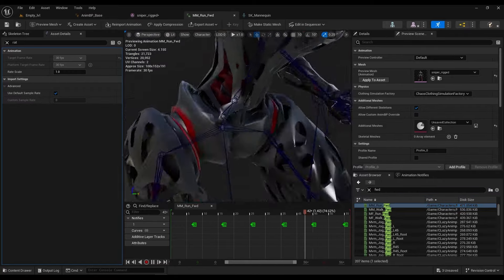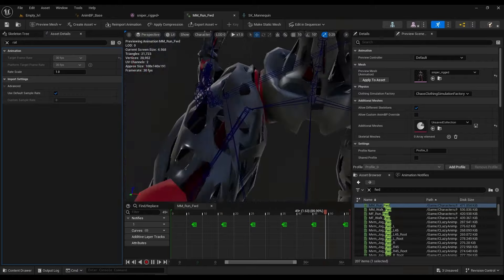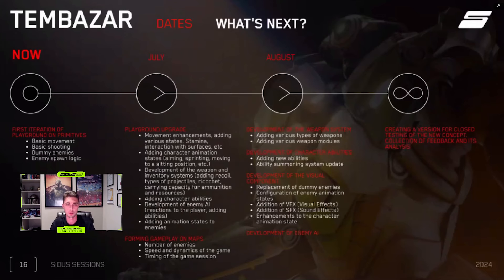The short roadmap for Tembazar: the first iteration includes a playground on primitives with basic movements, basic shooting, dummy enemies, and enemy spawn logic. July will bring playground upgrades — movement enhancement, adding various states including stamina, interaction with surfaces, adding character animation states, and development of weapons and many other things as well. Character movement is a pretty complex thing with cyborgs because of the sophisticated character design made of elements and different parts — you really need to properly adopt them for Unreal Engine 5.